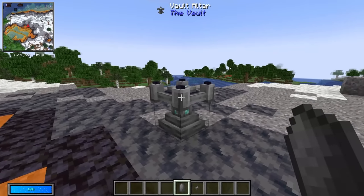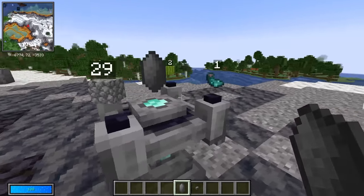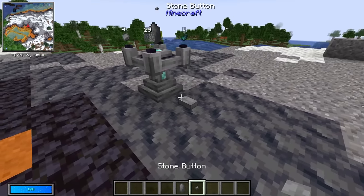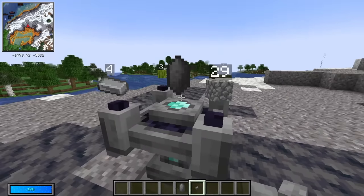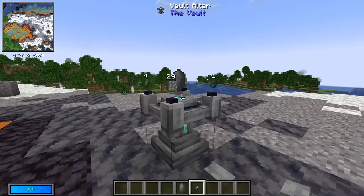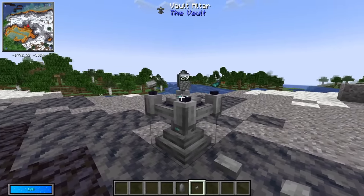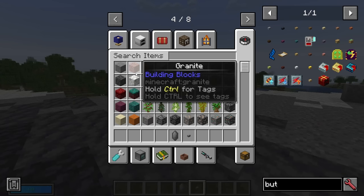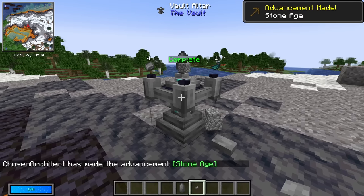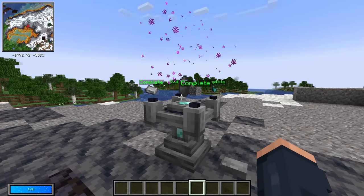Once you have your first vault rock, go ahead and slam it into the vault altar and you're going to get a nice list of items to collect. These should pertain to only the overworld, so it should be fine. You also need a button to give it power — you can place the button on the altar, on the side, or on a wall, it really doesn't matter. Once you collect all the items and toss them in — for example we need cobblestone, so we can just grab some and toss it in — and as you can see it completes. Once all items are in, you can then craft the crystal.